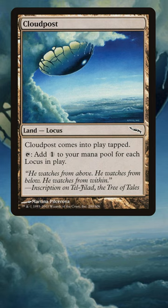Cloud Post got the axe in 2011, immediately following the very first Modern Pro Tour, which proved that it could produce insane amounts of mana far too early in the game.